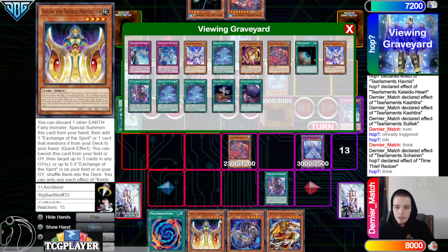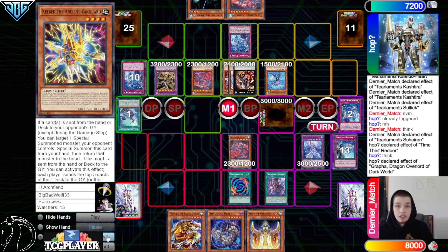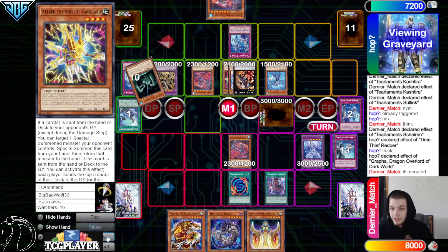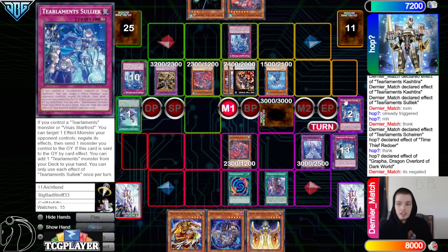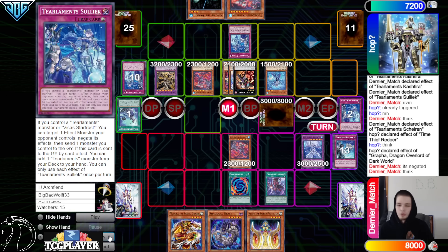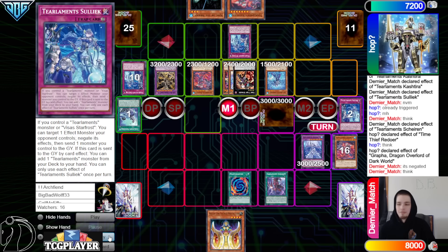They draw Medora. Redoer effect — attach Kelbeck. That sucks, that's so unfortunate. We were about to go Keldo discard search. But activate Poly — chain Grapha to shut that down, but it's negated. So-like does happen to be permanent — so many people don't know So-like's negate is permanent. Like there was the YCS Leon finals where the person who got second didn't know So-like was permanent. Like so many people don't know this card is permanent.